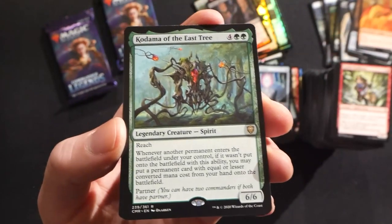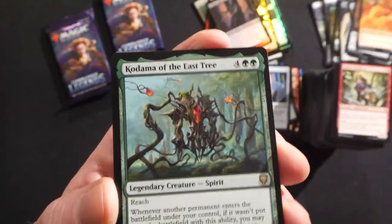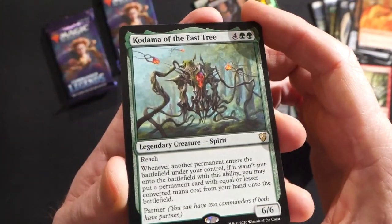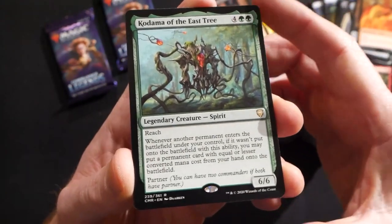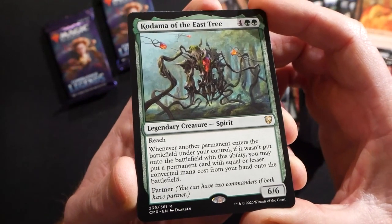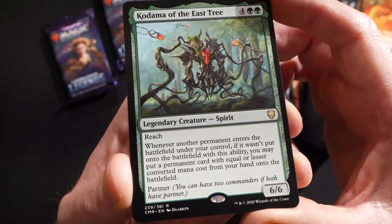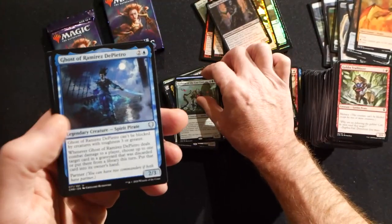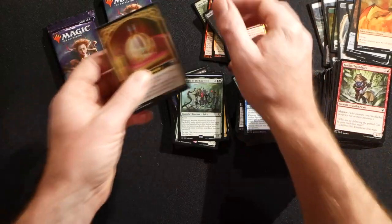Kodama of the East Tree — there's a lot of chatter about this one. It's a 6/6 for six, legendary creature spirit. There's a Kodama for each direction I think — we might be missing one of them. Anyway, a 6/6 with reach. Whenever another permanent enters the battlefield under your control, if it wasn't put onto the battlefield with this ability, you may put a permanent card with equal or lesser converted mana cost from your hand onto the battlefield. It has partner — pretty sick new commander. A foil Prosperous Pirates.